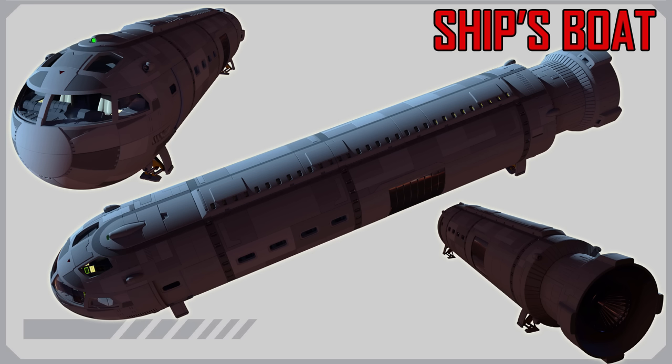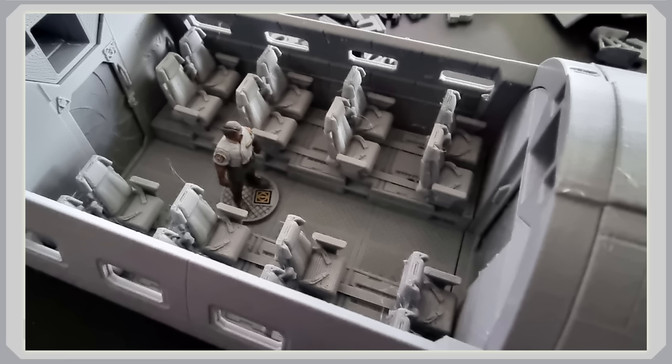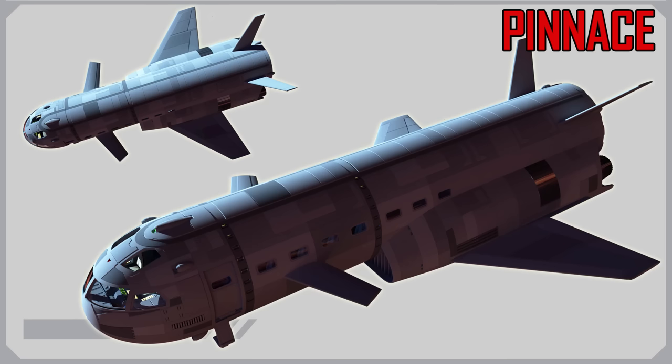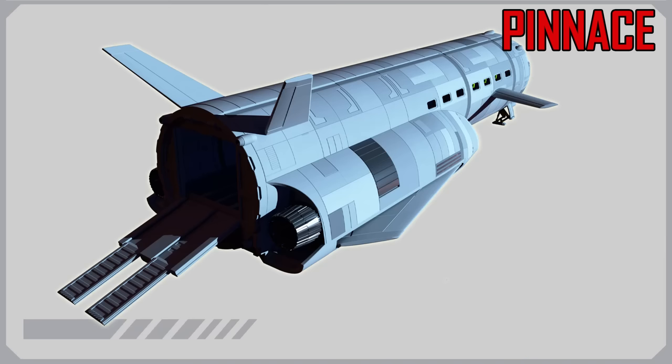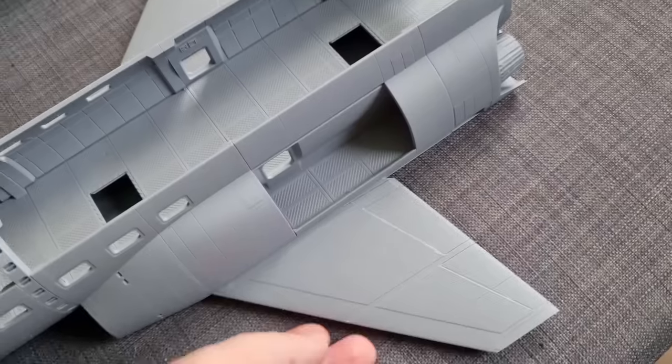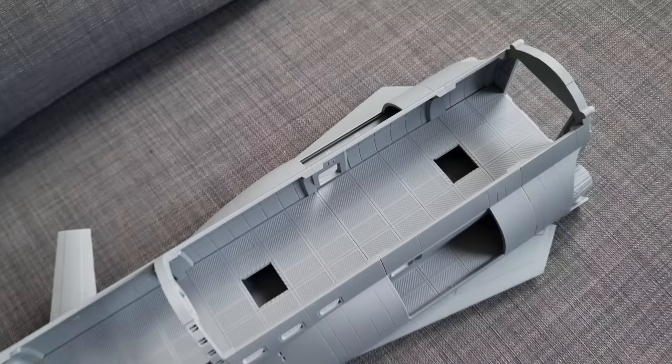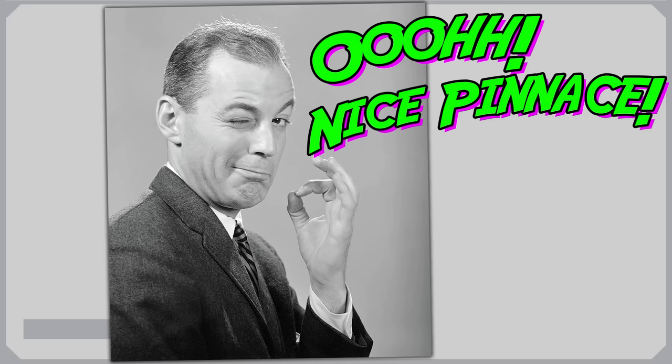This is only the ship's launch. They're also doing a ship's boat, which is a little bit longer and has a passenger compartment. Then there's a modular cutter as well. And the one I'm looking forward to most is a 40-ton pinnace, which in addition to a rear hatch with extending ramps and working folding wings — what Game Master out there would want to whip this out on their table and have all their players go, 'Ooh, nice pinnace.'